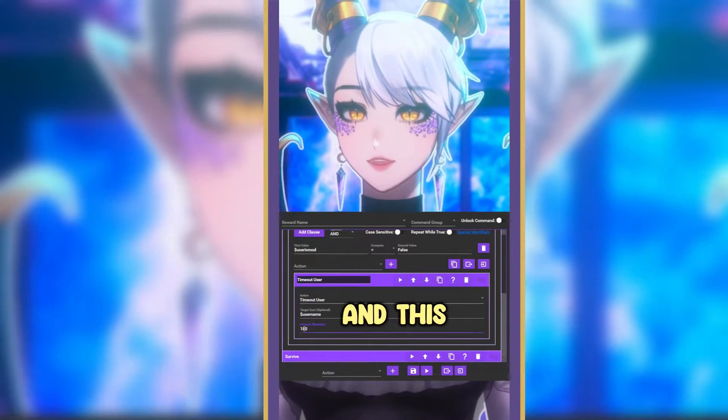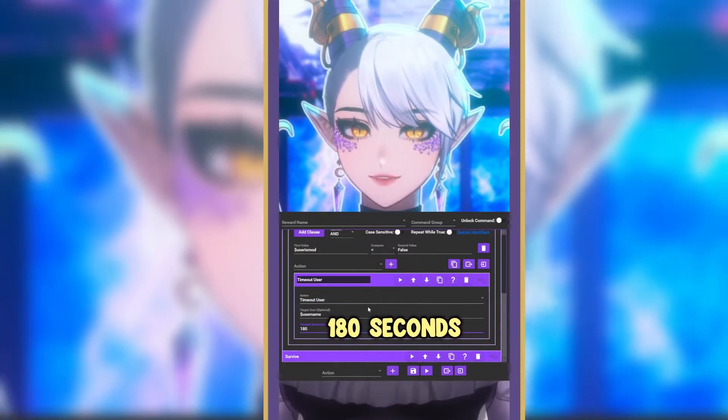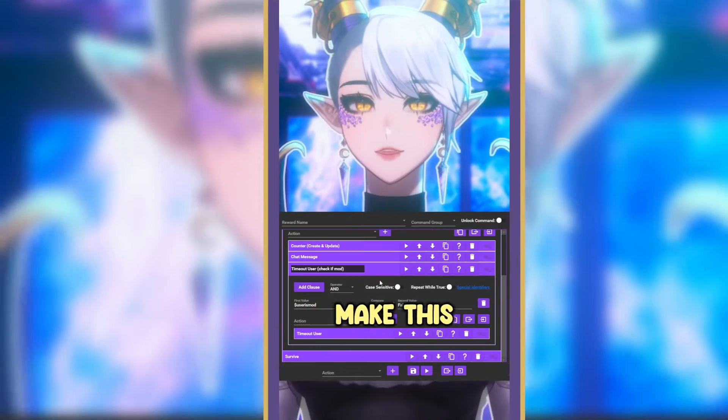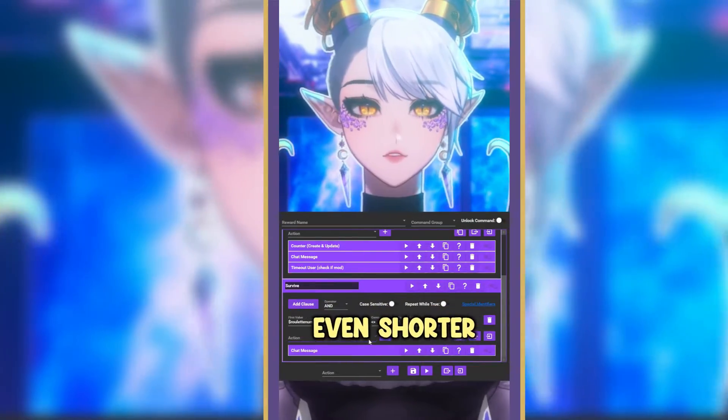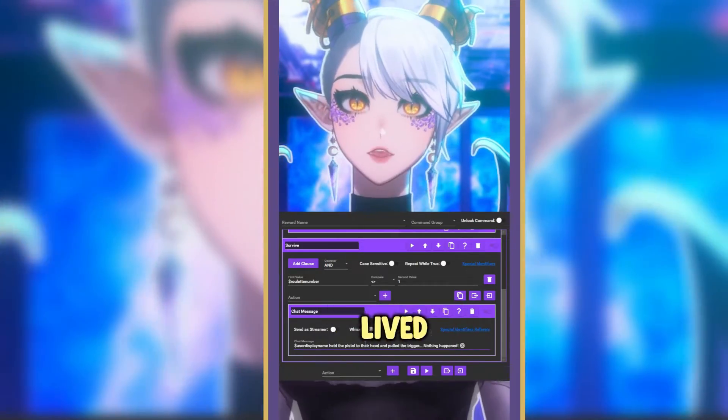You'll just go ahead and click on timeout user, and this is where you will adjust this. It is defaulting to 180 seconds. I personally adjusted mine to 30 seconds because it seemed a little bit long, but feel free to make this whatever you'd like. The survive section is even shorter and easier to deal with — all it is is one chat message and it just lets them know that they've lived.